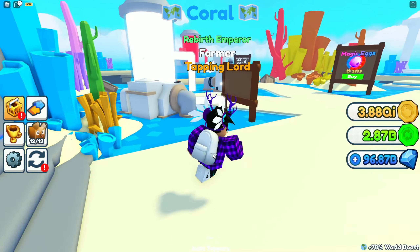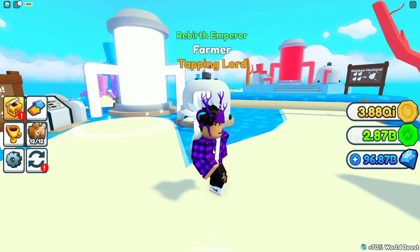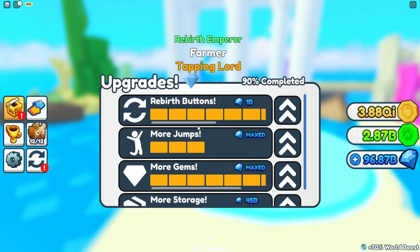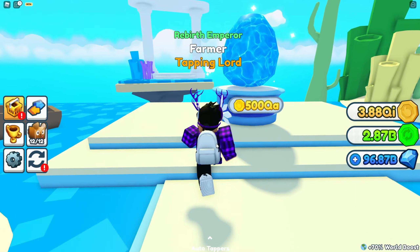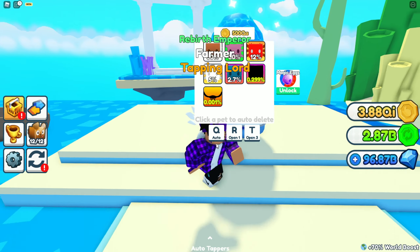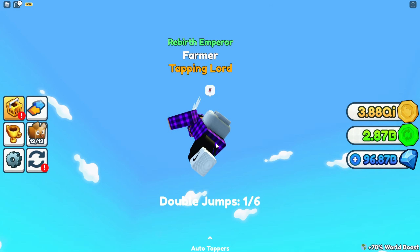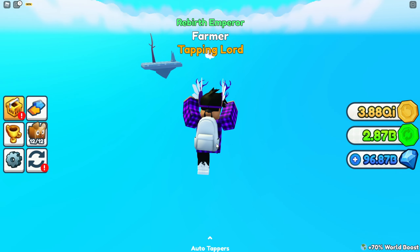This is the brand new island — you get a 70% world boost as well. We just have the basic upgrade shop up here, and then of course the brand new egg which is 500 qi to buy. I'm gonna jump up to the new island to showcase it for you guys.